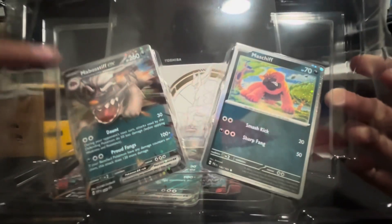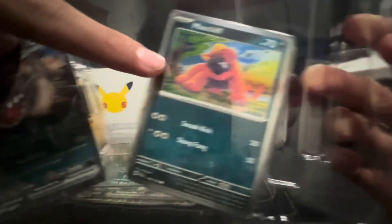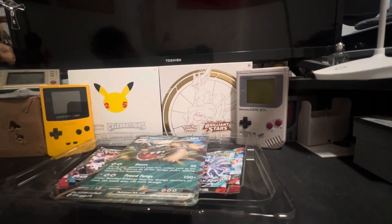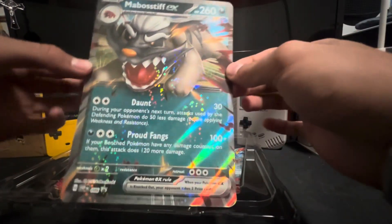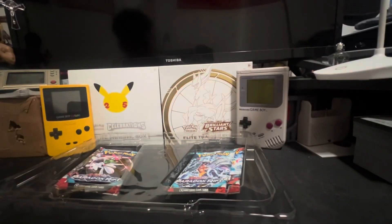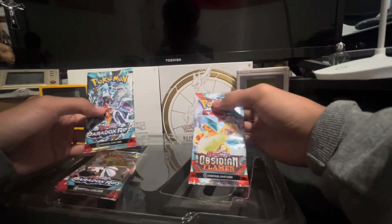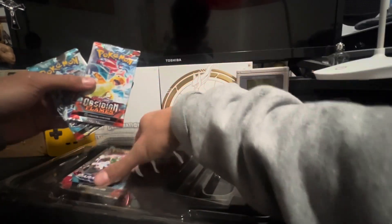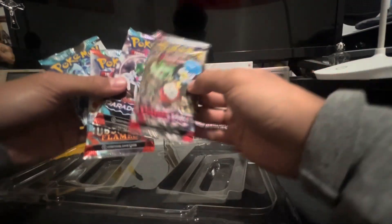It comes with two promo cards — one Mabasif EX and one Maschif. I guess it's the first evolution. And then it comes with one giant EX card — this is crazy! Oh my goodness. It comes with one Paradox Rift, one Obsidian Flames, another Paradox Rift, and one Scarlet Violet pack.